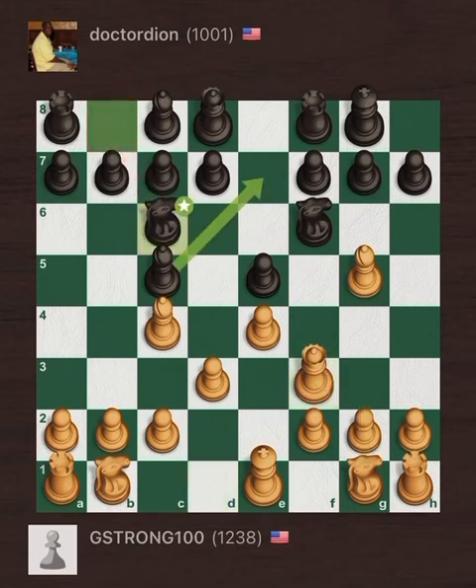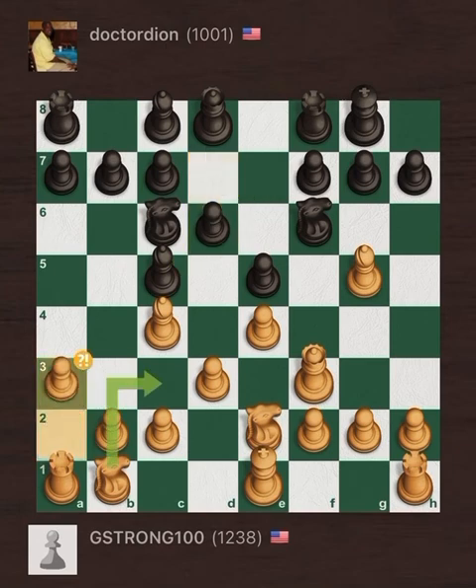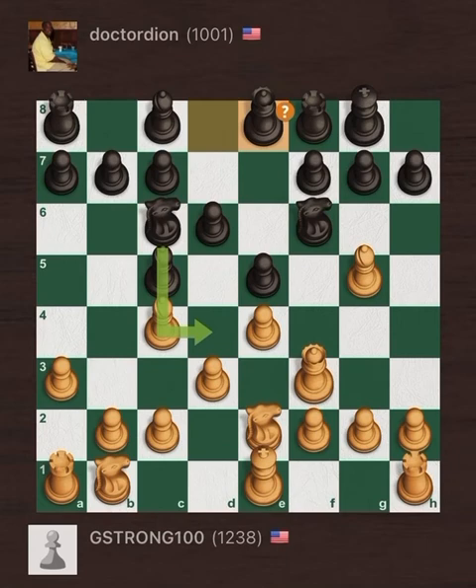Everything was fine until Dion made the mistake — he sees a discovered attack on his queen from the pinning bishop on G5, and he got spooked on his seventh move of the game. He played Queen E8.